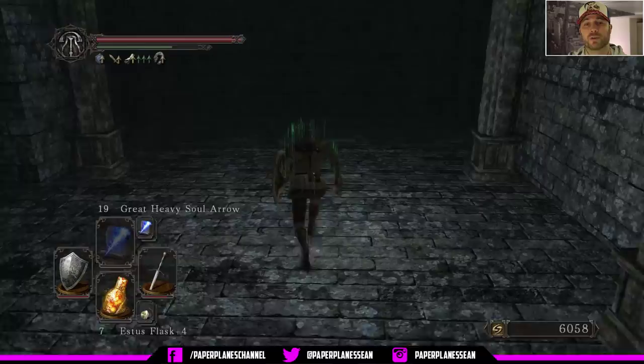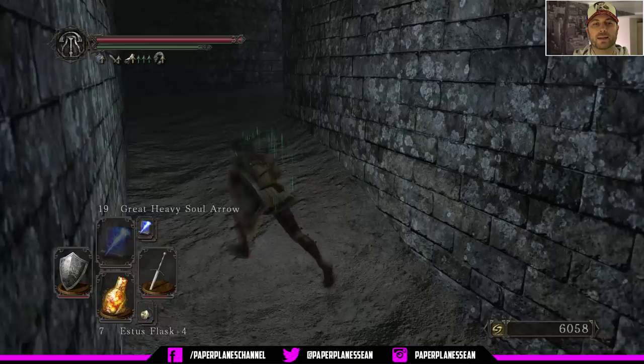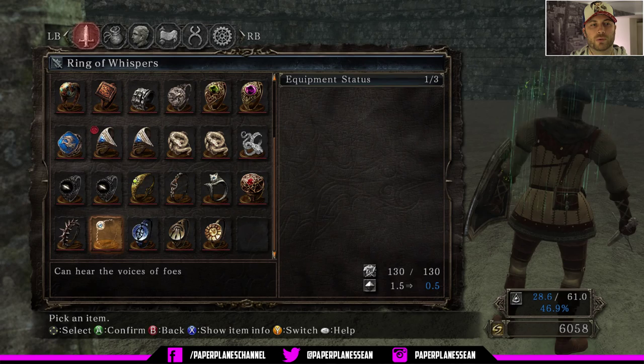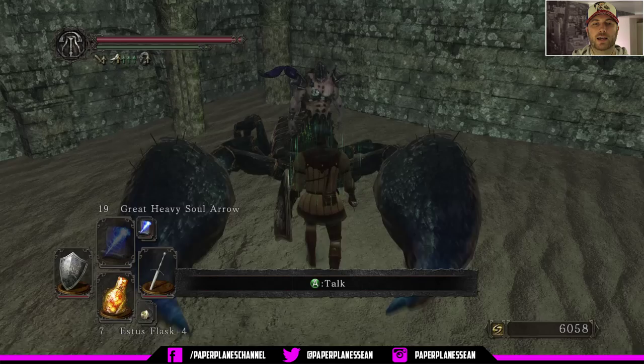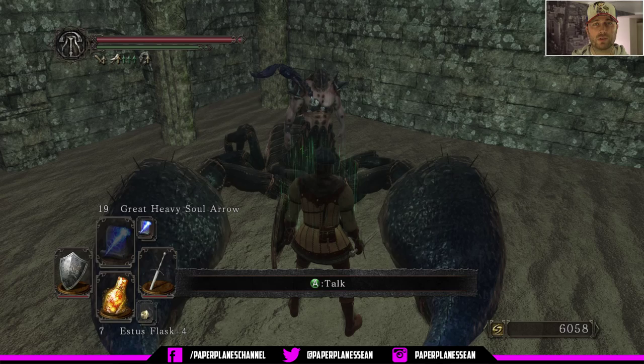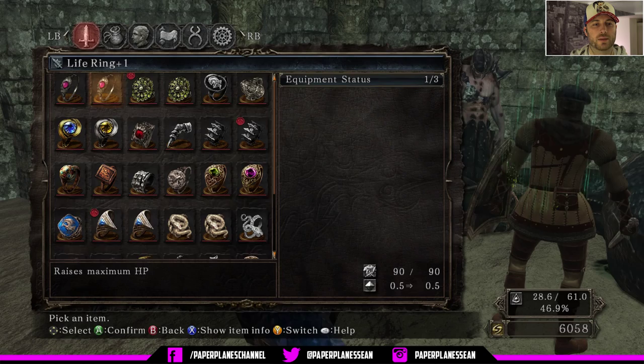We're going to run out of there and then head back to our inventory and swap out one of our rings. We're going to put the ring of whispers on for the moment and then approach this guy. He will not attack you either way, so don't worry — if you don't have the ring you can still approach him, but you just won't be able to interact with him in any meaningful manner. So we're going to go through all the conversation options here with Tark, then go back to our inventory and swap out the ring with something we prefer — I think I had the ring of steel protection on.